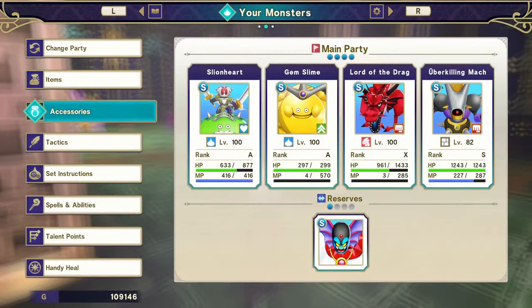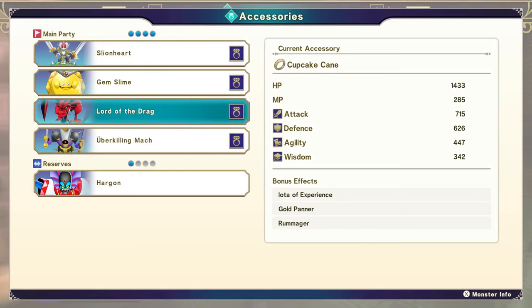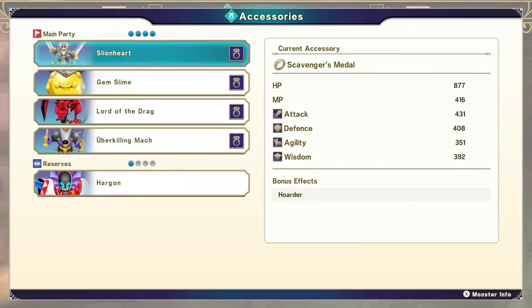Now remember, if you're doing this farm, you're going to want to have things like the Scavenger's Medal, the Scavenger's Badge, and the Cupcake Cane, which all give you increases to item drops. You're definitely going to want to get a hold of those.